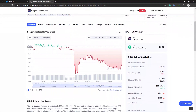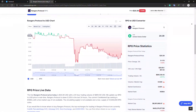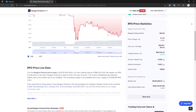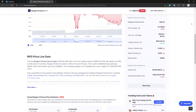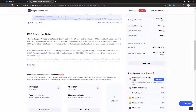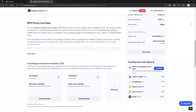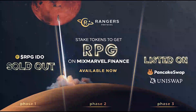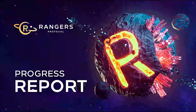Smart contracts verifying multiple signatures are deployed on the public chain to ensure the security of user assets. Rangers Protocol also integrates real-time confirmation of transactions to solve interactive problems, and can return real-time execution results for most transactions without the user having to wait for block generation.